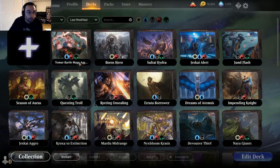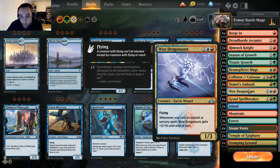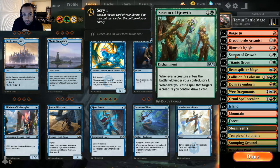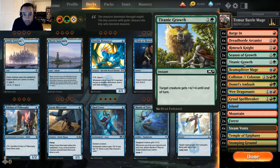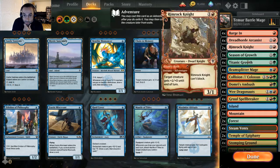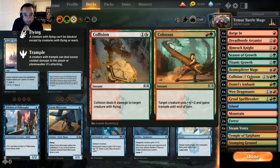The deck we're going to be looking at right now is a Temur Battle Mage, basically built around Beam Splitter Mage. Whenever you cast a spell that's an instant or sorcery that targets only Beam Splitter Mage, you can copy that spell to target another one of your creatures. The green gives us cards like Season of Growth, which can help us draw a ton of cards, and Titanic Growth is awesome as a plus four plus four buff, especially when you get trample with Gruul Spellbreaker and Dreadhorde Arcanist.